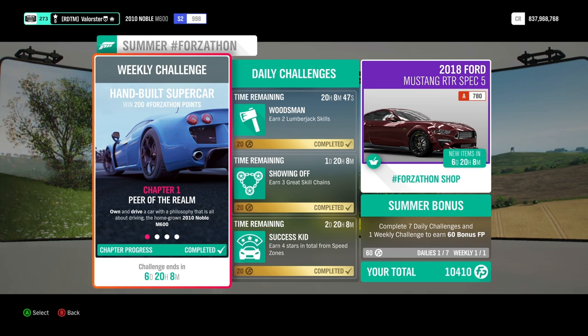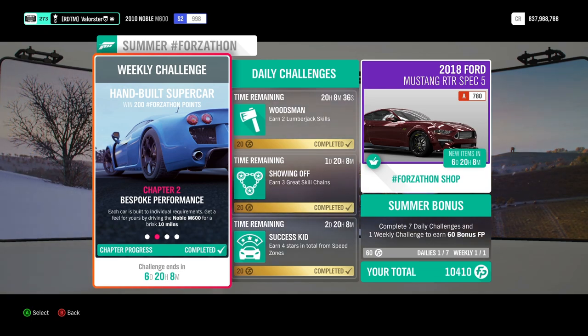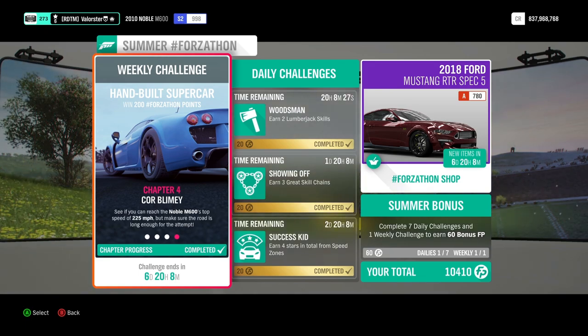We need to drive 10 miles — as usual that is broken again, so I had to do it on 30 FPS to actually get it counted. We need to earn 15 stars in total in PR stunts, and then we need to get a speed of 225 miles per hour.